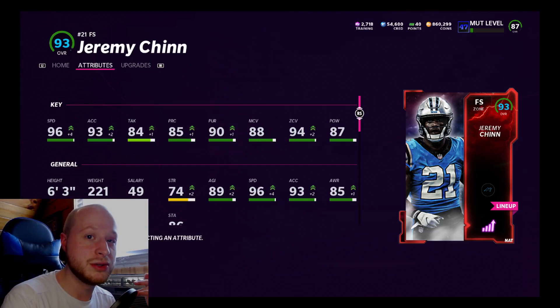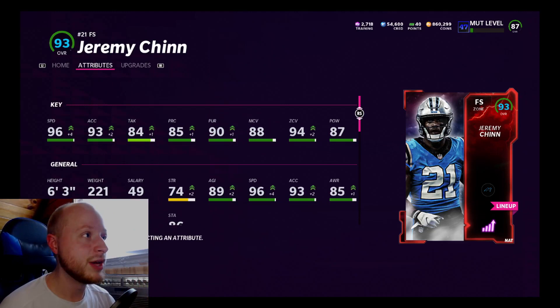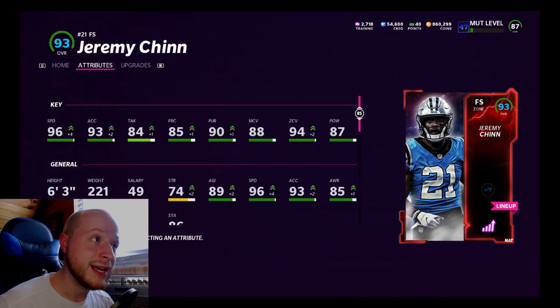He also has 93 acceleration, 90 pursuit, and 94 zone in case I want to leave him by himself. The only thing that sucks is he can't hit — 87 hit power is kind of low. But you can't ask him to be a golden ticket. It's freaking October, although 96 speed in October is a little much. But I'll take it.